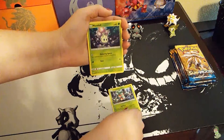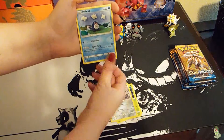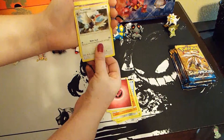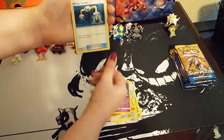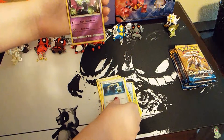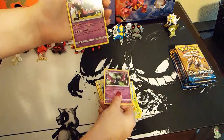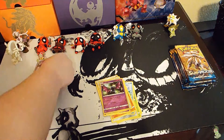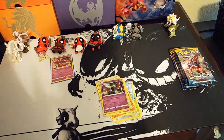I got a Phantumantis, Morelull, Skarmory, Poliwag, Sandygast, Fairy Energy, Drowzee, Golbat, Energy Switch. The rare is a holo Alolan Muk. I don't know why I thought the reverse was a holo — I was really confused for a second, then I realized, oh wait, that's the reverse.